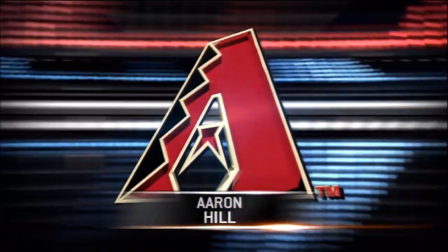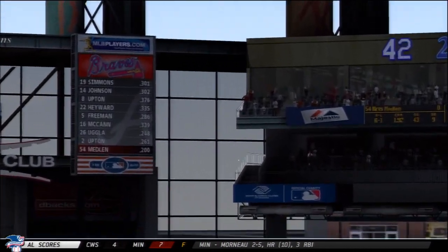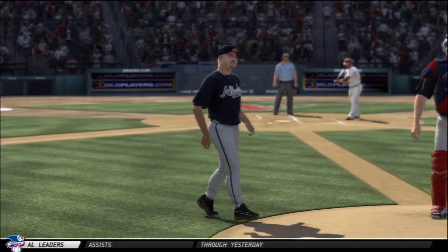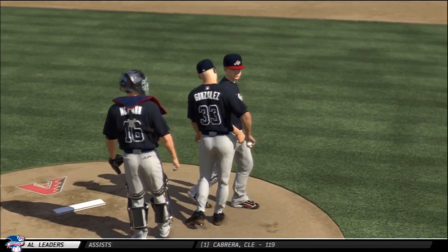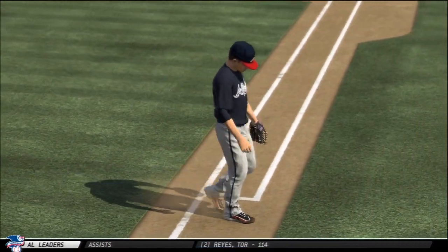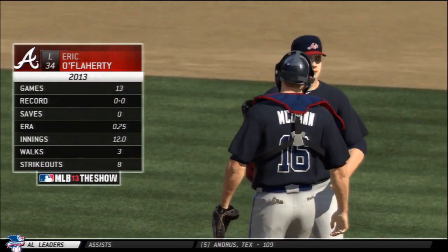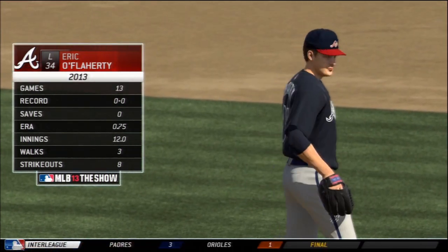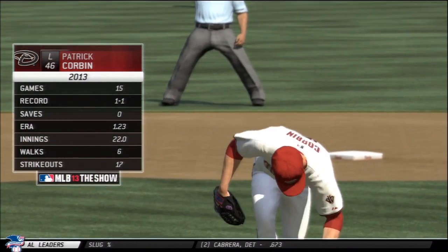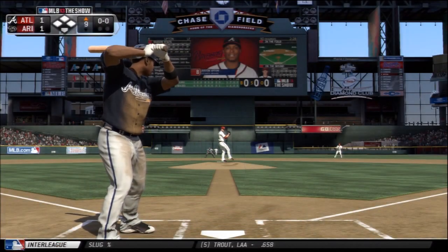Hill — gosh, just getting it done for the Diamondbacks, making sure they stay in the game. Very clutch home run. I've got to get the run I need to retake the lead. I'm going to bring out Medlen right now — I was going to try to see if I could get a complete game shutout with him, just to help boost how the team looks. Maybe we'll be able to get a Cy Young award winner, help him get to the All-Star game, which I think will be kind of cool. But I'm going to bring in Eric O'Flaherty now to see if he can finish this game off. The Diamondbacks are going to make a change themselves — Patrick Corbin now comes in. Kennedy really, really destroyed me from innings two through nine.